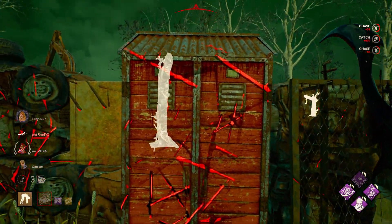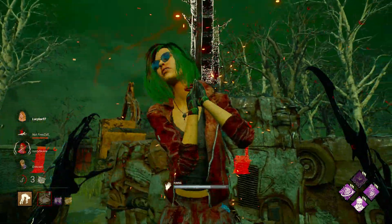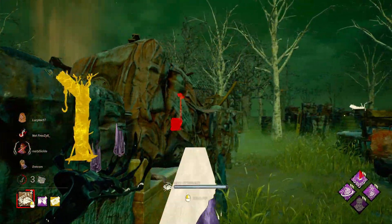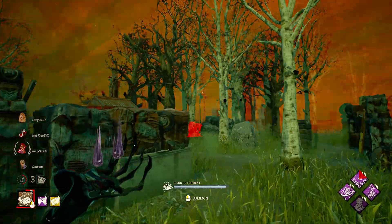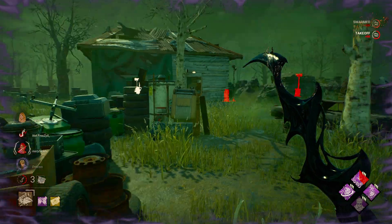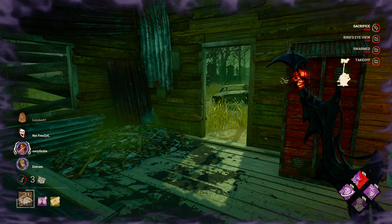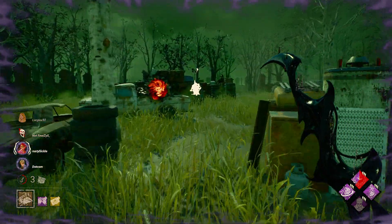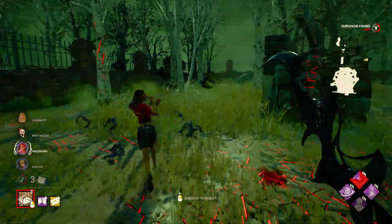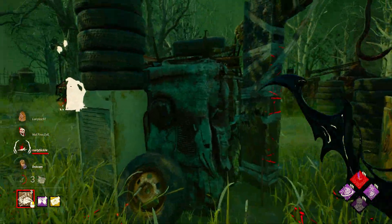Are you sure about that Nia? My add-on — there's no way. I can get two generators in one. If you're going to be close enough to someone that has the crows, you're going to get them. Am I right, Zarina? Have you seen those guys?